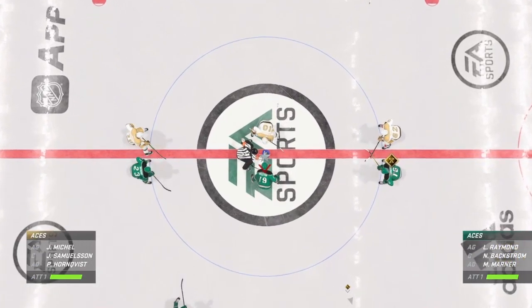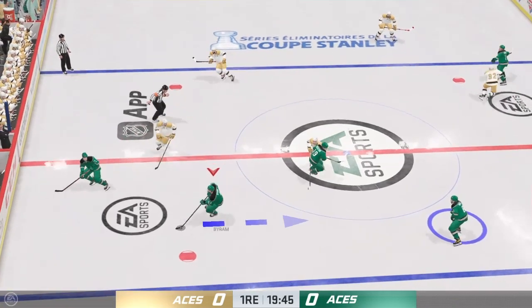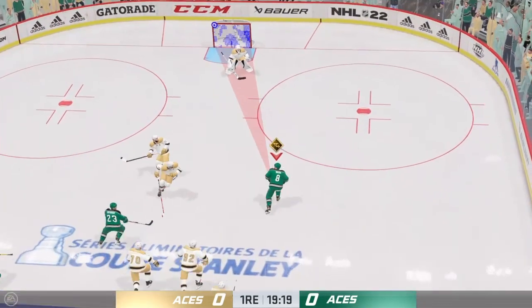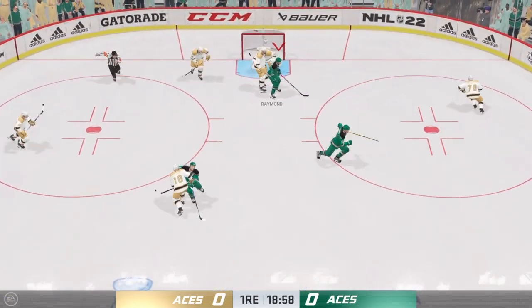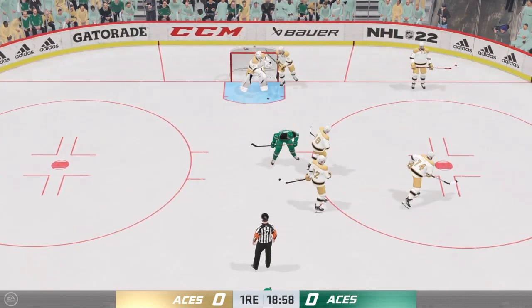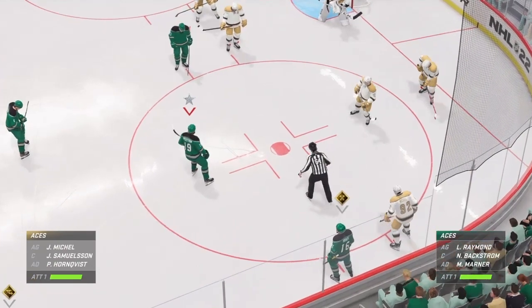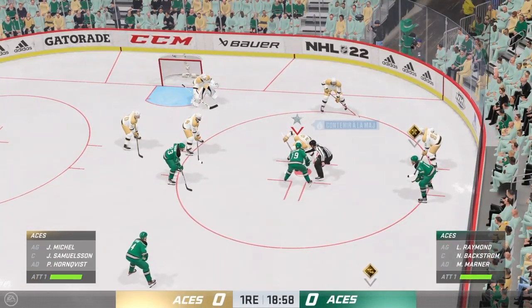Ready to drop the puck. Every game is critical in the postseason. This one no different, and we are underway. The puck goes right to the crease, stopped with ease. There's the whistle as things will slow down here for a moment. Always a good play if you're not sure what's going on — freeze the puck. Lots of hockey left to be played in this period. Still looking for our first goal.